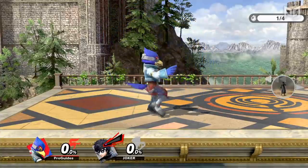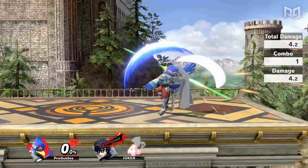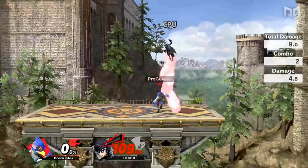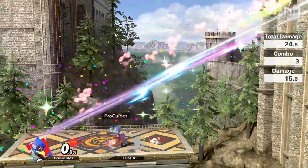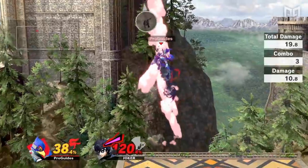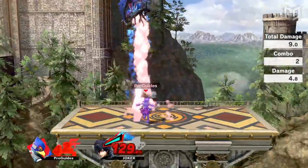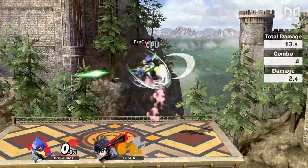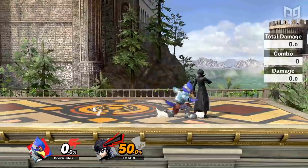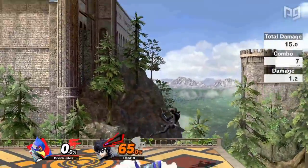Falco's up tilt is a vital part of his neutral and playstyle in general. This move's ability to start combos makes it his first goal in so many situations, as it can combo into itself and end in an aerial, eventually leading to KO confirms with back air. Falco's up tilt is also an outstanding anti-air tool, easily beating jump-in approaches and catching landings. It hits low enough to punish grounded opponents and is tricky to punish on shield when spaced well. Falco would probably drop a whole tier if he lost his up tilt.